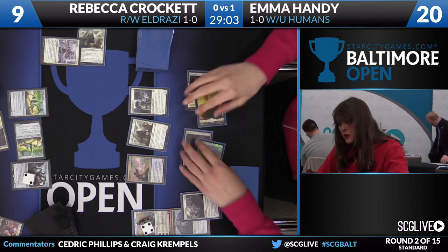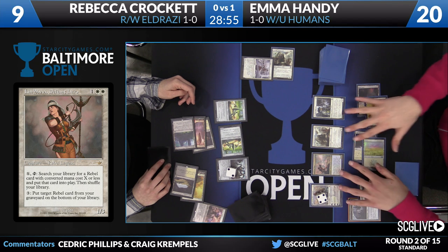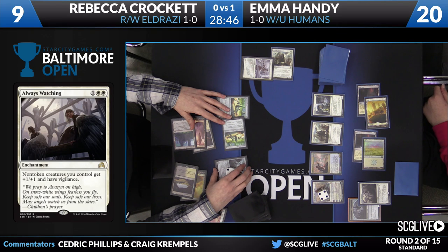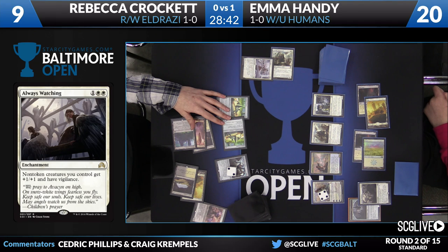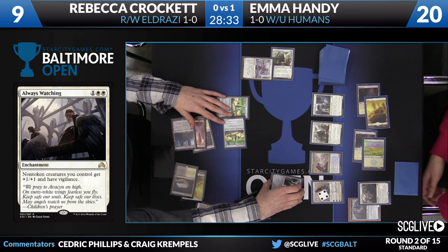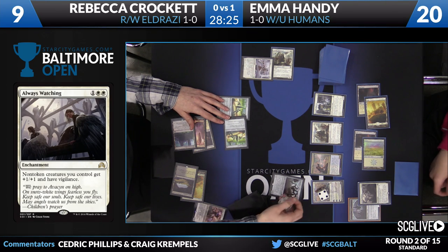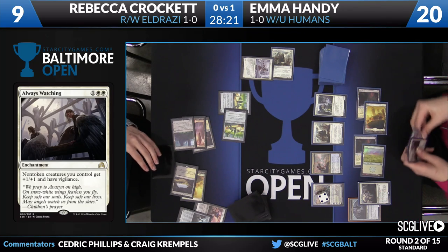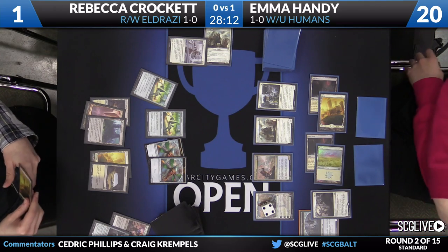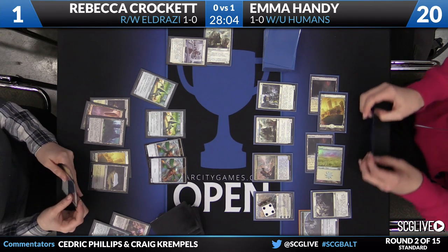Always Watching grants vigilance — those creatures do not tap to attack. Some blocks will take place. Hangerback Walker is going to shoot out some Thopters, but Rebecca is down to one life. It looks like Emma has missed the trigger on her Lieutenant here — it didn't get Renowned, but it's probably not going to be a factor in this game. You obviously want to play as tight as you can, but it's just round number two. She's so far ahead with so much on the board — it's easy to miss a trigger like that.